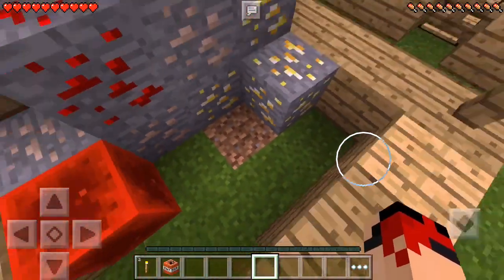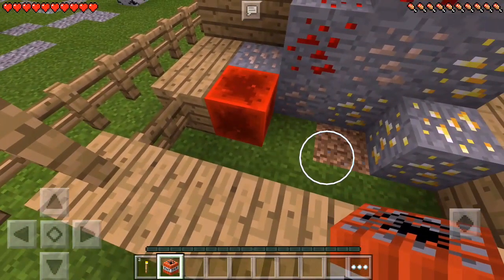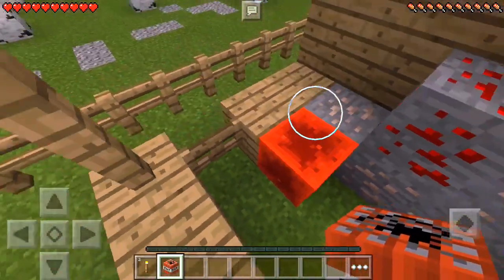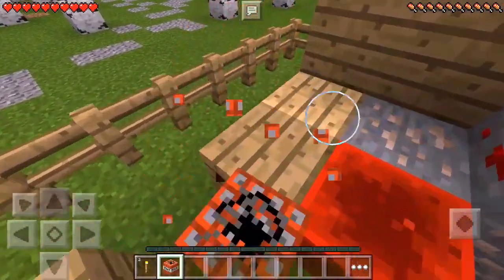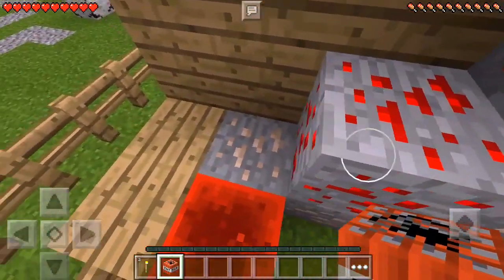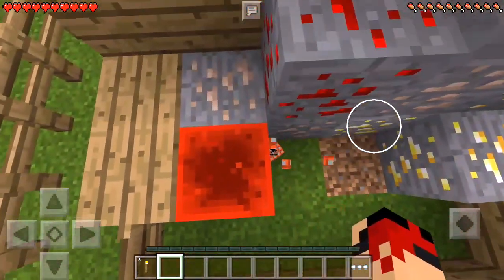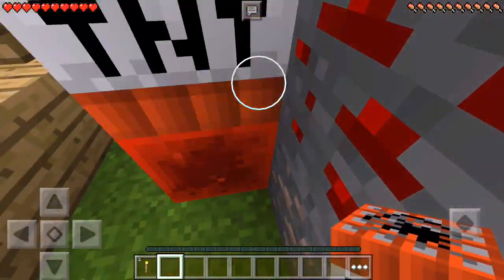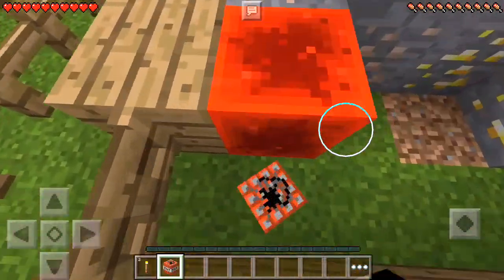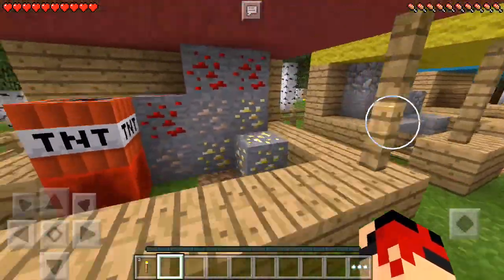The first use for redstone that I love is the redstone block. I'm not sure why it's not working — did I do anything wrong? Yeah, the redstone block is supposed to work. If you put TNT on top of it, it will blow up. I'm not sure what I did wrong, but mods can act up sometimes. It's supposed to blow up — sorry about that.